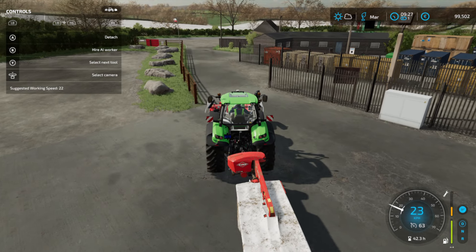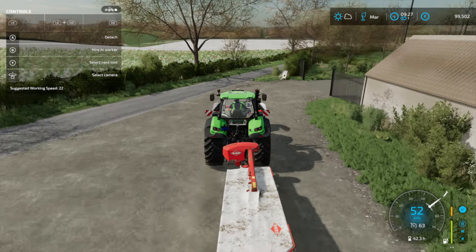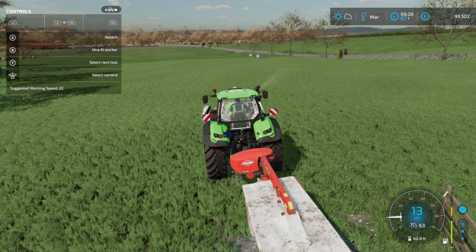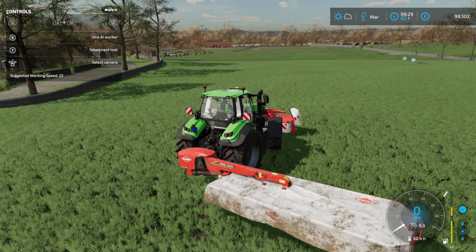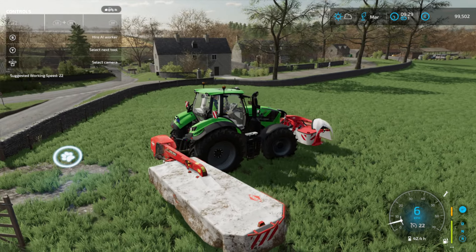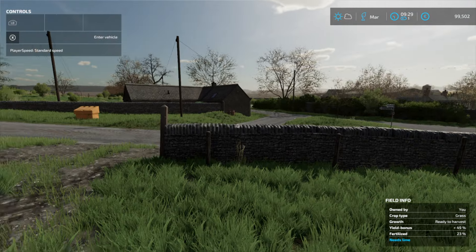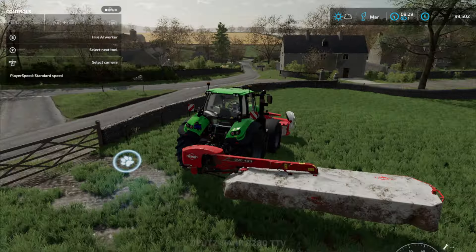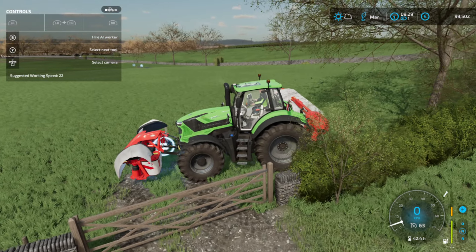We've more than enough horsepower here to run both mowers. Let's get down to the first field - it's going to be the sheep pasture. We're here without any major incident. We don't have sheep yet, so it would be a major missed opportunity not to cut this field. We're going to do two hay bale fields and two going into the silage pit. This is one of the two for hay bales. We'll cut it, ted it, and make hay bales, then purchase some sheep and we'll have the feed for them. It's like a self-fulfilling prophecy.